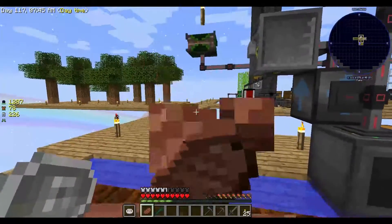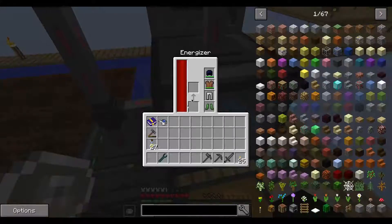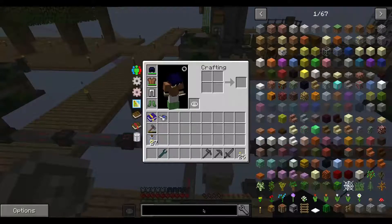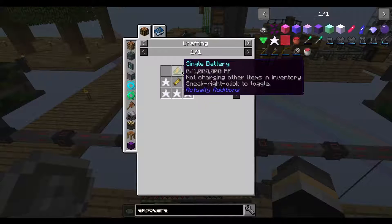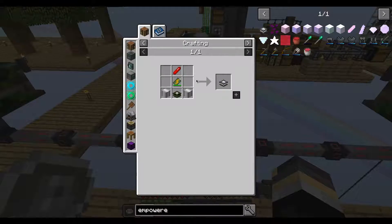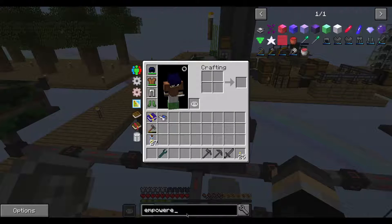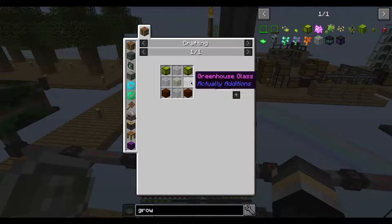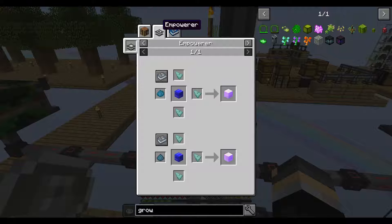That does mean that I had to make a whole lot more. I now have this Energizer, which I needed to make the Empower. The Empower needed a double battery and that one needed to be energised by the Energizer. So I needed this because in order to make the growth crystal, I needed these greenhouse glass. I needed Empower Palace Crystal Block. How we made that is by using an Empower.